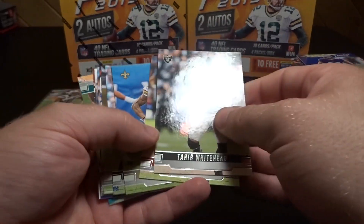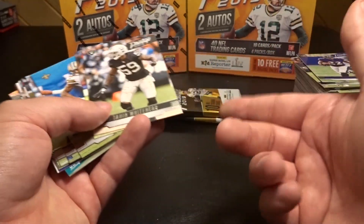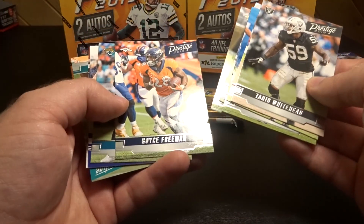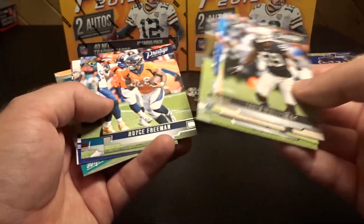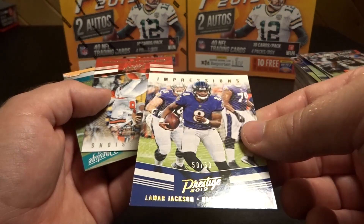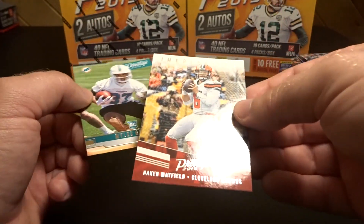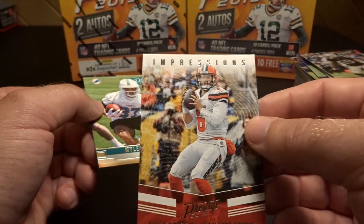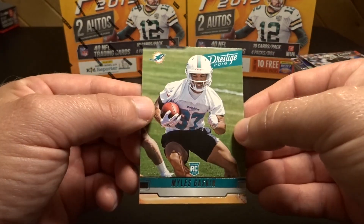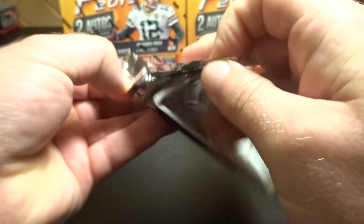It almost seems like we're getting different players — the packs, the blaster, and the hanger pack almost seem like we got the same players repeating, but these boxes are giving us different ones. Lamar Jackson impressions 50 of 50 — that's pretty cool. And then Baker Mayfield impressions, not numbered. The difference between the two is the Lamar Jackson was gold. Miles Gaskin rookie card. So yeah, Lamar Jackson was gold and Baker Mayfield was just plain silver.